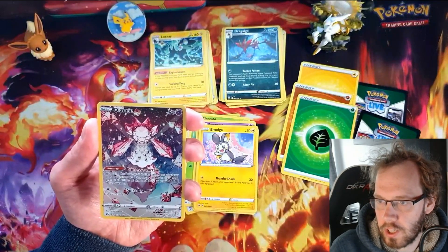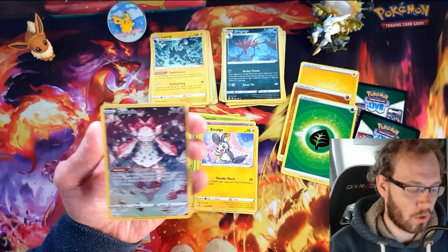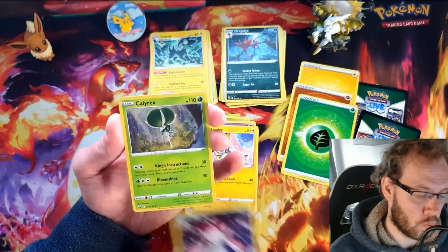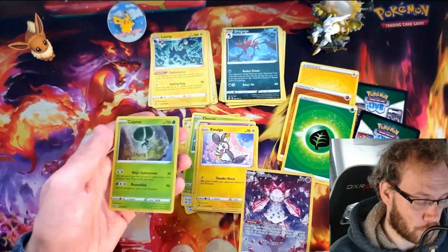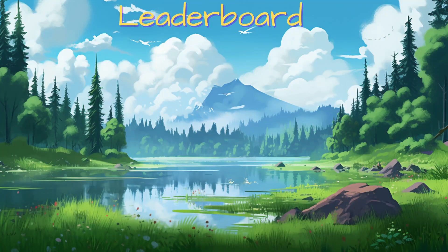That Emolga is pretty nice — I think we pulled that in an earlier video but it's a good pull. Trainer Gallery number 13 is nifty, and I think we already have that one. But the Calyrex — that's a card we were looking for, so pretty good indeed. Fun little opening!